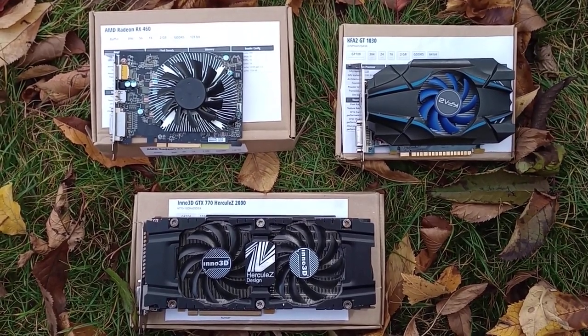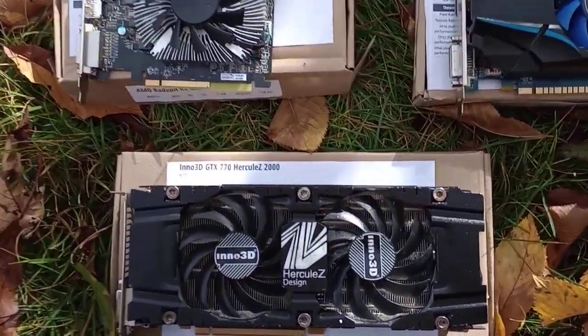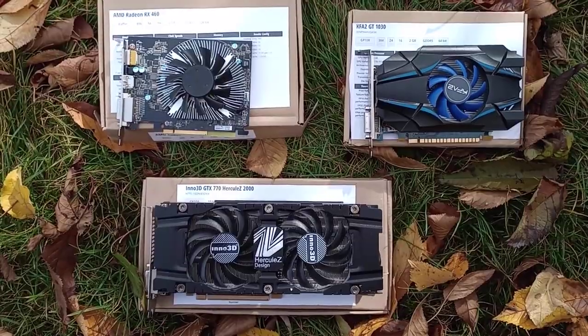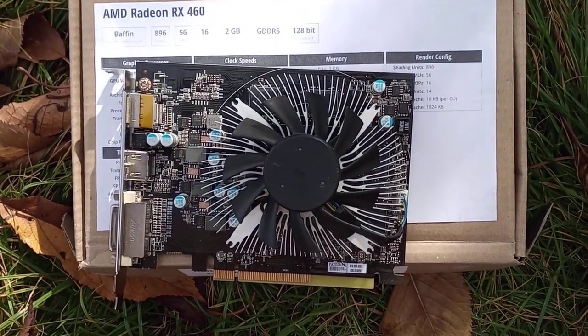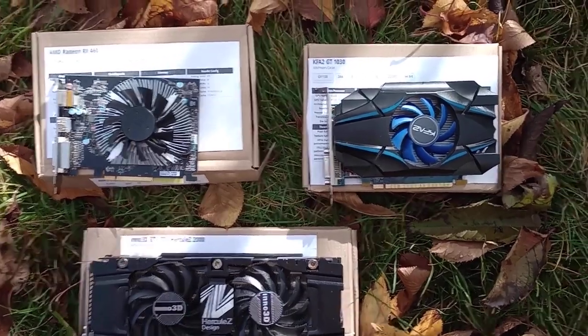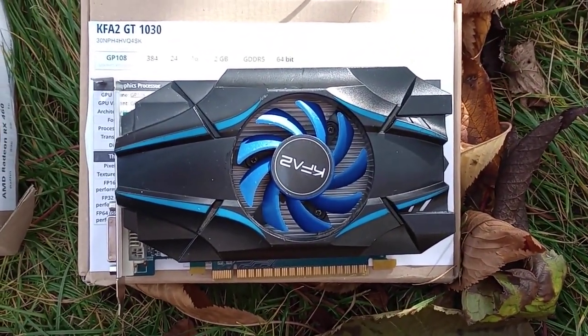The cards being used in this video are the venerable Kepler-powered GTX 770, using 2GB of VRAM on a 256-bit bus; the much less power-hungry AMD Radeon RX 460, using also 2GB of VRAM but on a 128-bit bus; and the tiny Pascal GT 1030, sporting the same amount of RAM but on an even smaller bus of just 64 bits.